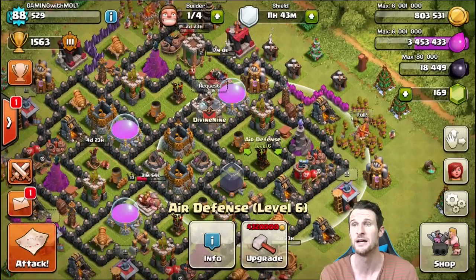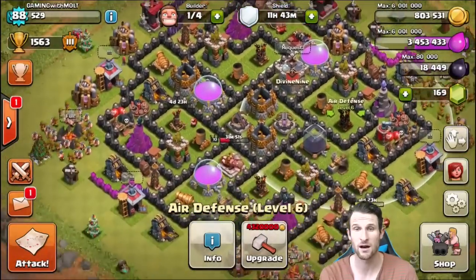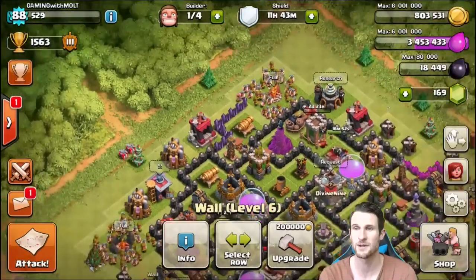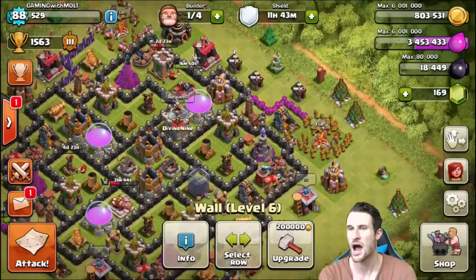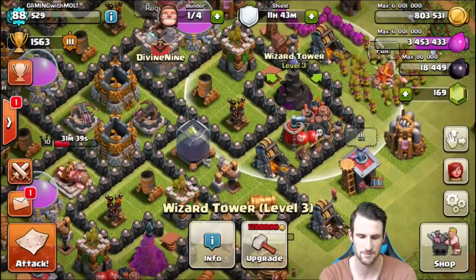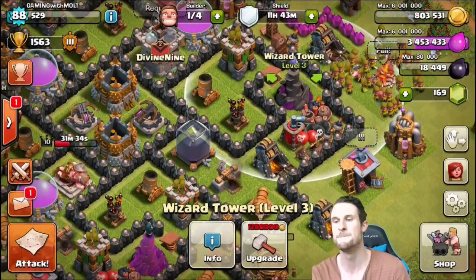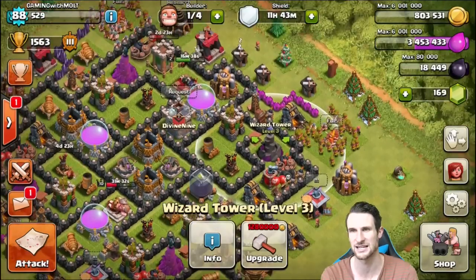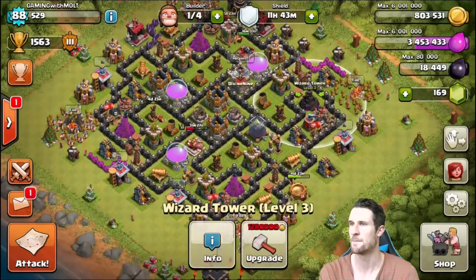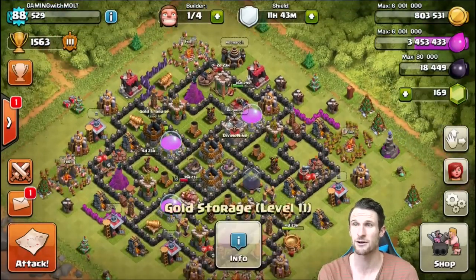We could also keep a builder to upgrade walls. As y'all can see I've still got a couple of level six walls and all these up here are level seven. Our wizard tower - how much is it? About 1.28 million gold, so we might save up for that one and save one of our builders to upgrade it. I've got almost 20,000 dark elixir and our queen - in order to upgrade her it's gonna cost 25,000, so we're about 7,000 away.